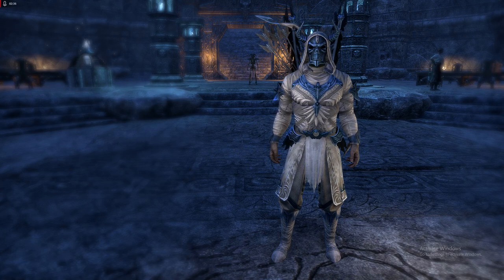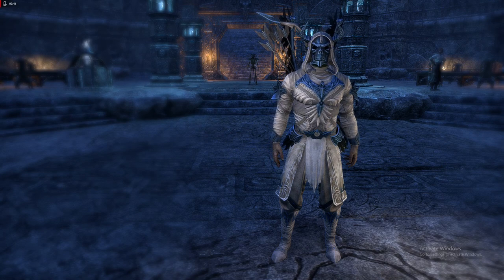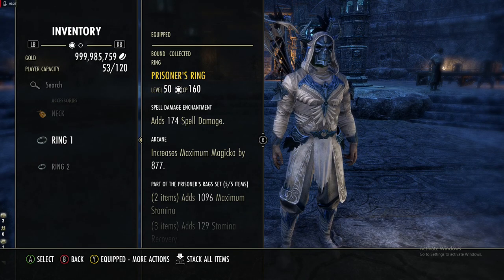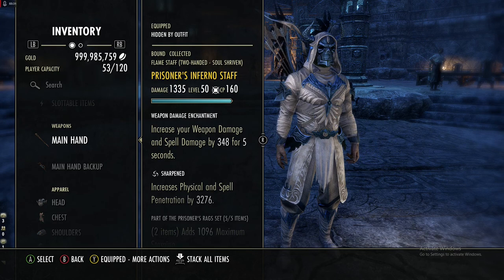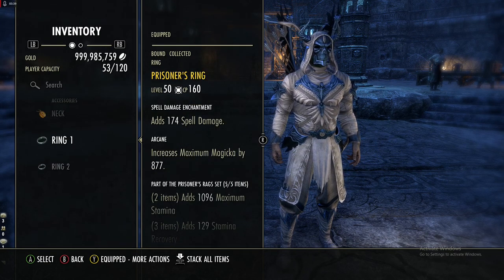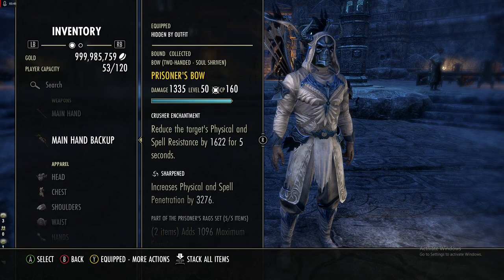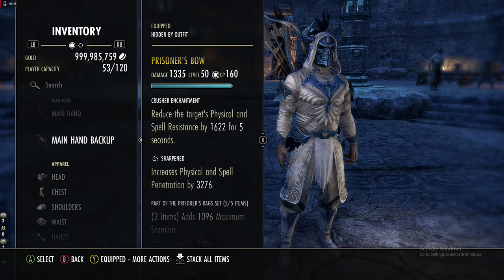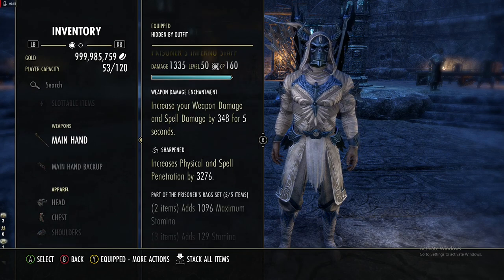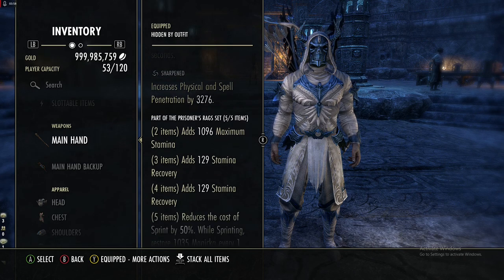Today's episode we are looking at Prisoner's Rags. This is a light armor set that you can get from Cold Harbor. We are using it on the jewelry and on the weapons. For the jewelry we are doing full spell damage and max magicka. For the front bar we are doing weapon damage enchant with Sharpened, and for the back bar we are using Crusher with Sharpened.